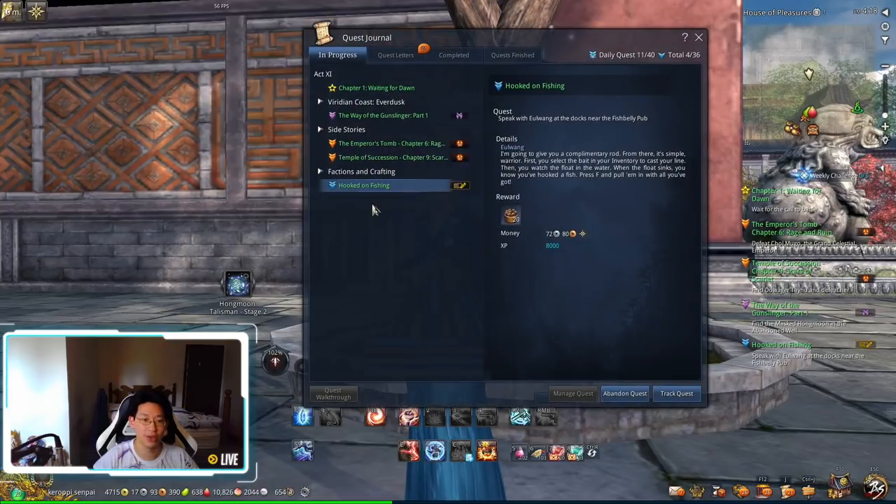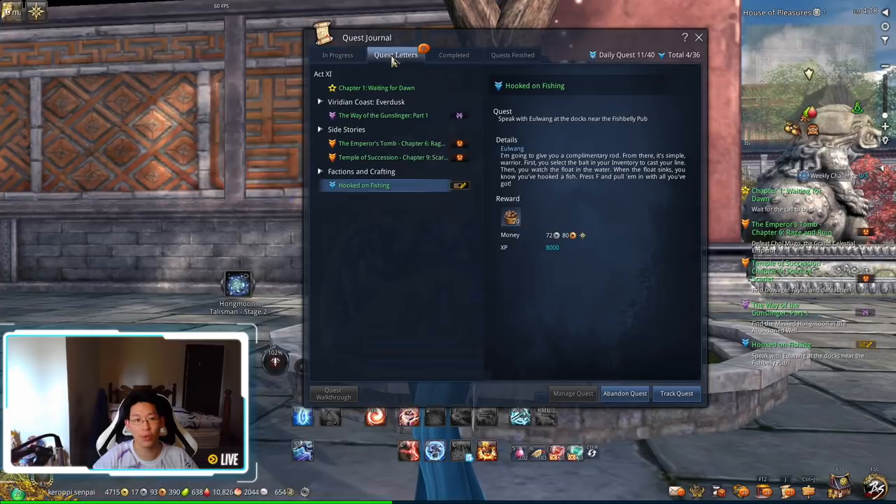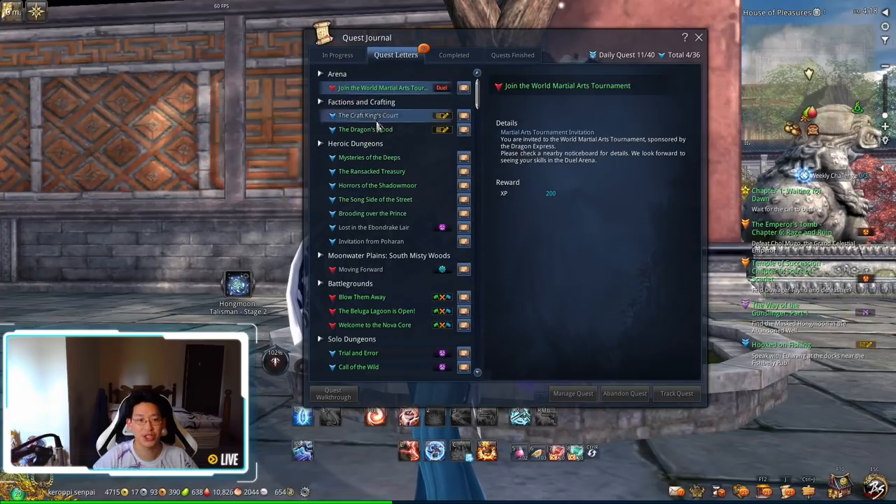So when you complete the story, or Act 10, you'll unlock this new quest over here called Hook on Fishing. It's going to be in quest letters over here, right under Factions and Crafting.